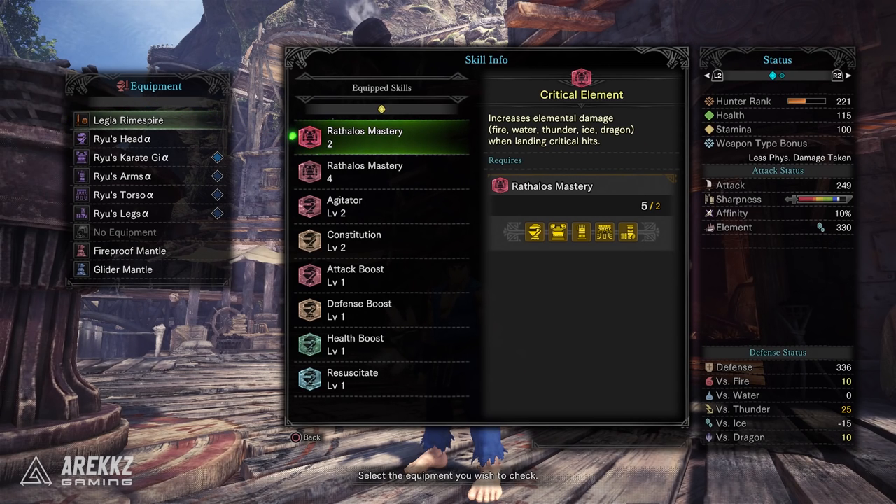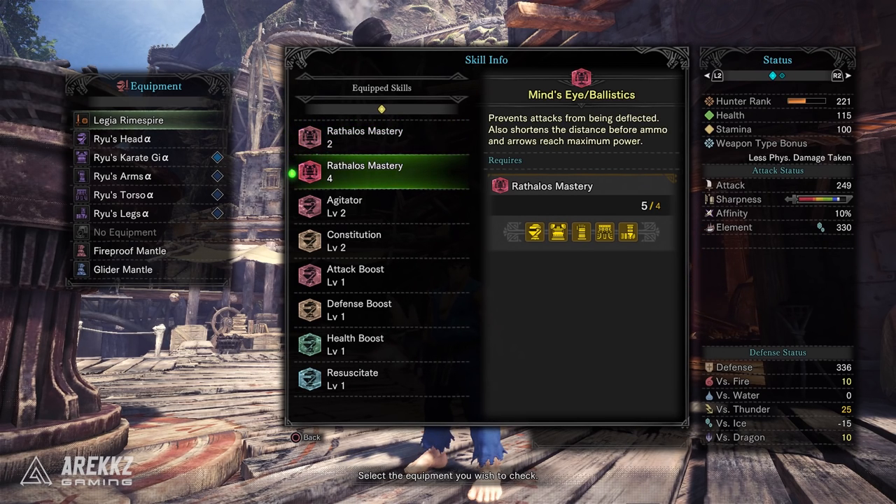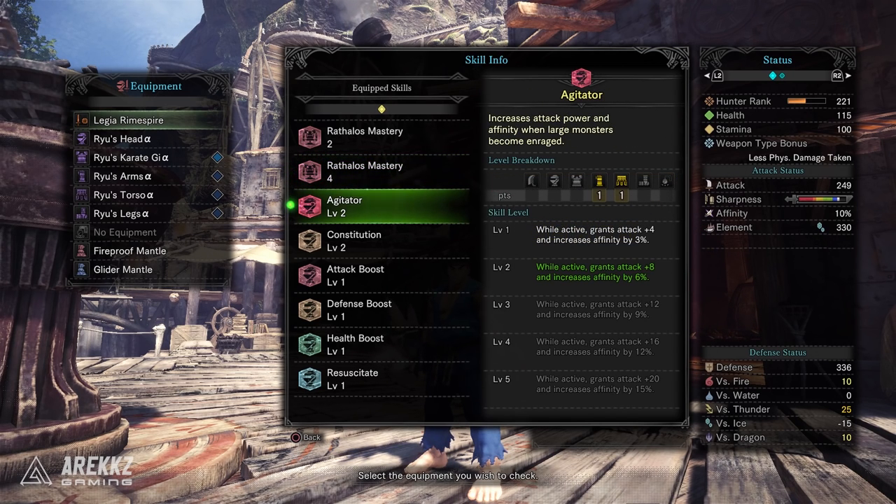On the skills front, this is considered a Rathalos armor set, so you have the Rathalos set bonuses. The first is Critical Element, which increases your elemental damage when landing critical hits. The four-piece set bonus is Mind's Eye/Ballistics, which prevents attacks from being deflected and shortens the distance before ammo and arrows reach maximum power.